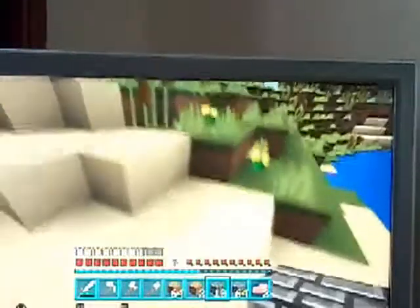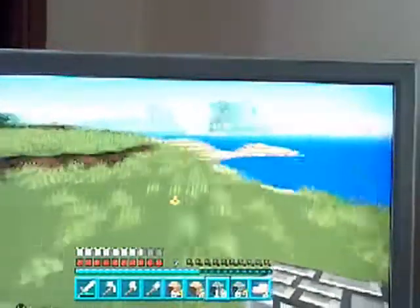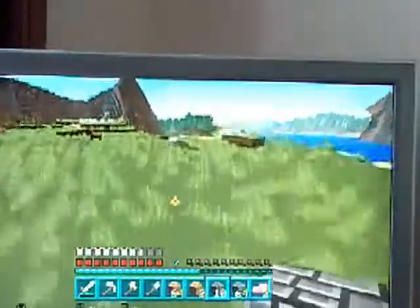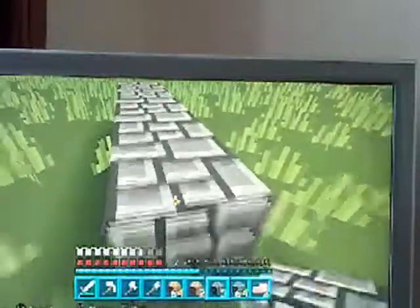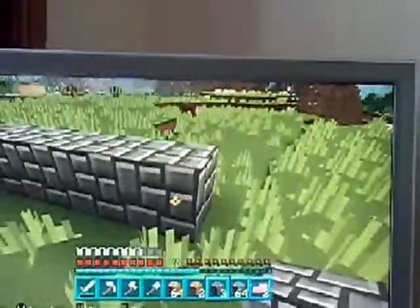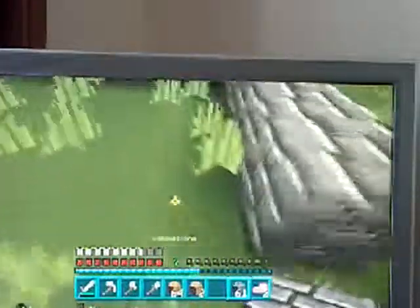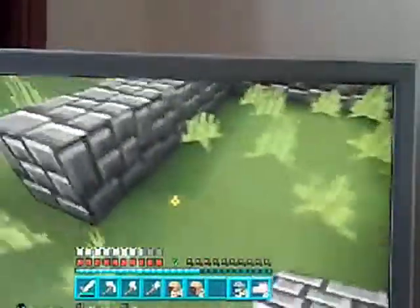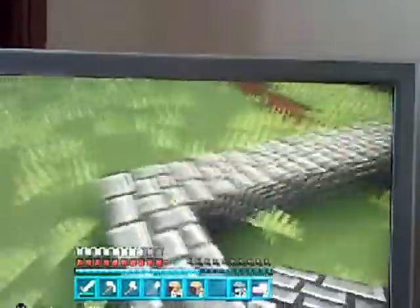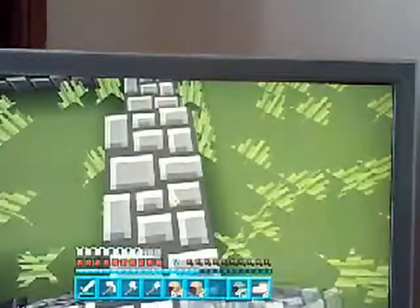I need to find a flat space over here. I really like this spot — I'm going to build in the middle of nowhere. I'll call this the stock place, or actually the emergency home. If I'm ever lost I can just find this place and come back here.